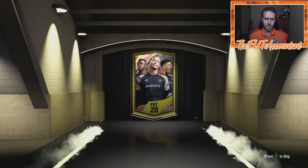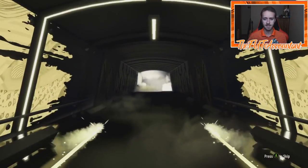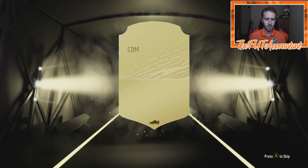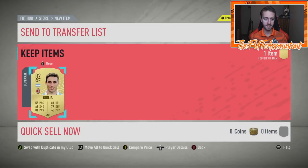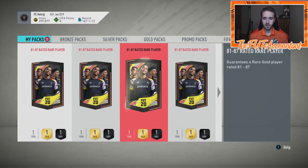That's what I would recommend: if you're doing the 81 to 87s, do like three to five at a time, no more than 10. Because if you're doing 20 like this, you might start to get duplicates like we did there with Elora Mendy. That's a good card we could have used in an SBC, but we had to quick sell it because we already had one untradeable in the club. Five more 81 to 87s.